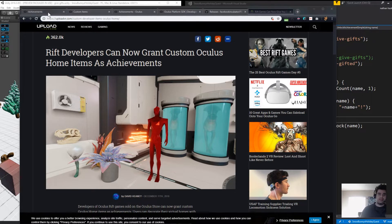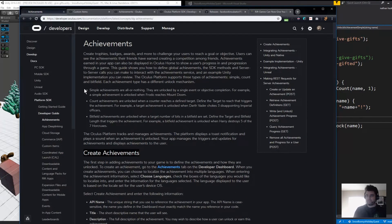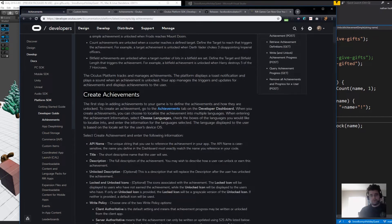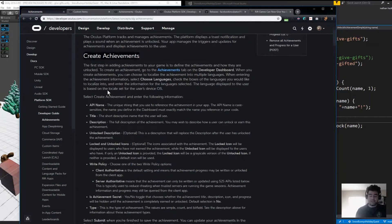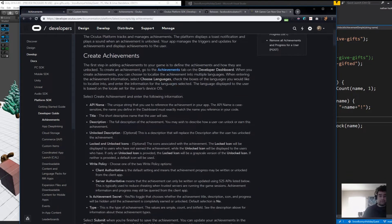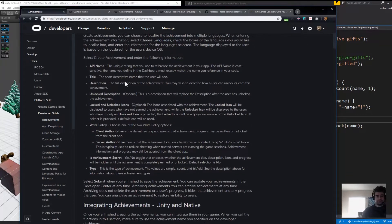There's some documentation for this. I'm going to briefly show the documentation as we step through it, but we're not going to read the whole thing. I'll put them in the show notes at the bottom on the YouTube channel. Step one is create an achievement. And if you've already done this, it's the exact same steps you did to create other achievements. The gist of it says go to your dashboard and create one.